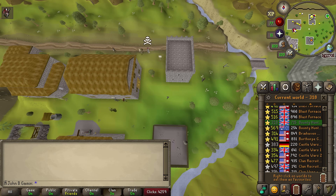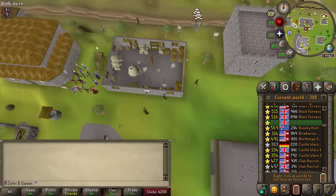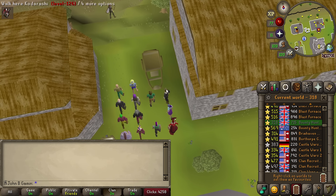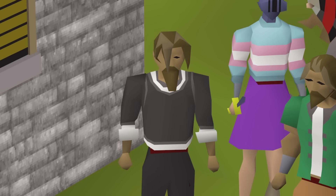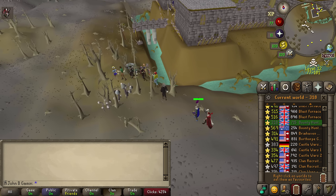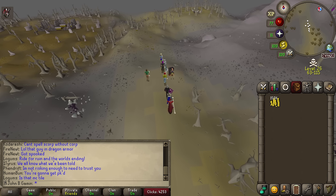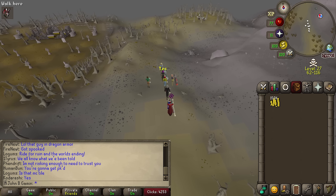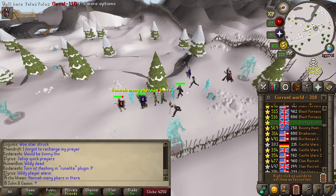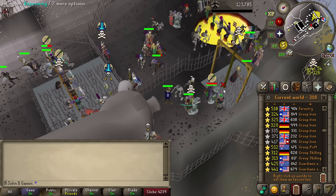Do we just mass across the ledge? Or do we hop worlds? There are groups of people ice barraging outside in the multi-combat area. We are the worst PK clan — we have one person with an Ancient staff. But it was time. All I needed to do was complete a couple of laps, make a little bit of money, and then get out of there alive. What in the hell is going on?